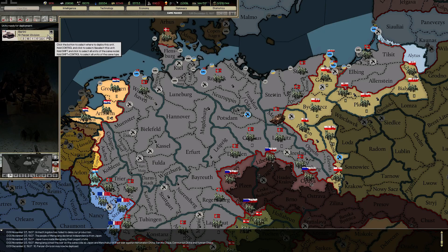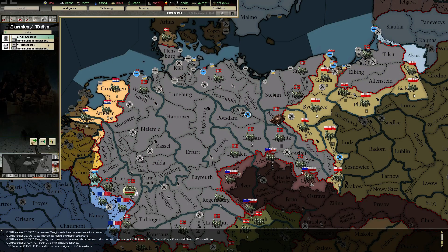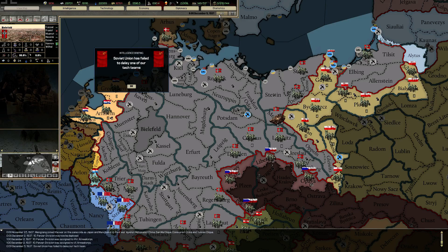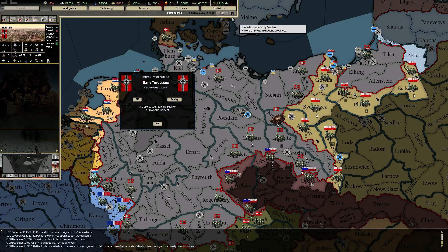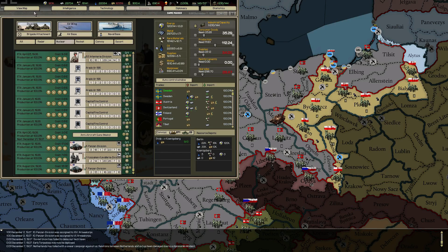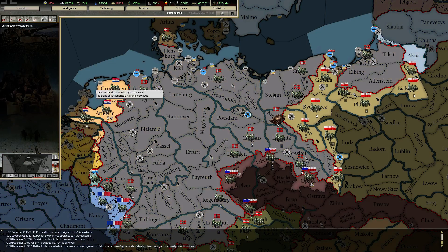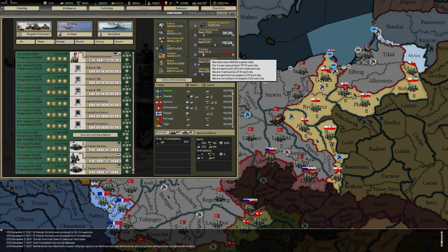I'm not sure what to do with these tanks — actually I know what to do with them: support the units on the French border. There's going to be some heavy fighting over there later. Early torpedo has been finished — give it to the Emden class light cruiser. It will be convoy raiding when the time is right. Seems like our supplies is the part that's going to bring this industrial empire to its knees — we continuously need more and more. Of course we need more supplies as we build more units, but it takes so much IC right now.